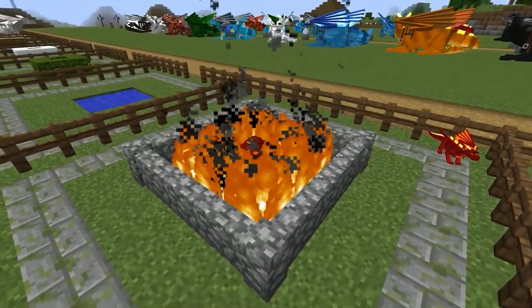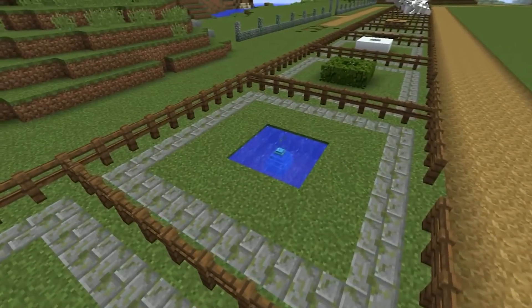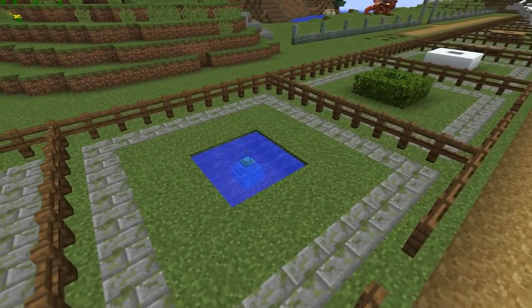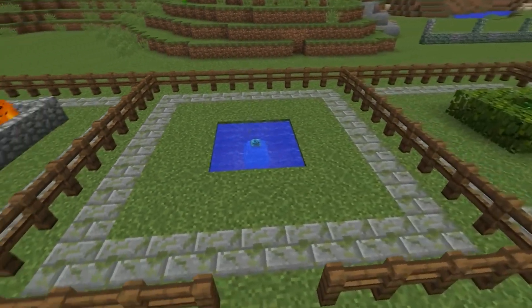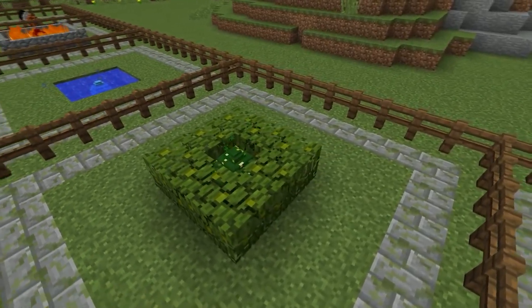Maybe it will change in a future version, but on this version that's how it is. Accordingly, to get a water dragon, you need to place an egg into water. You will get a forest dragon if you surround it with foliage.